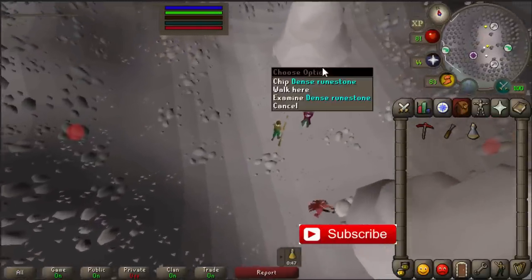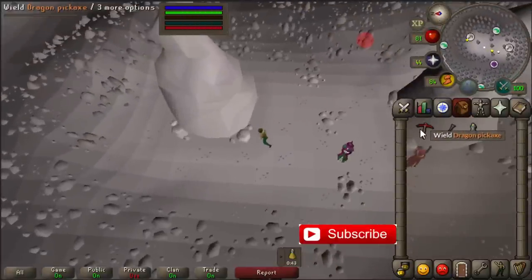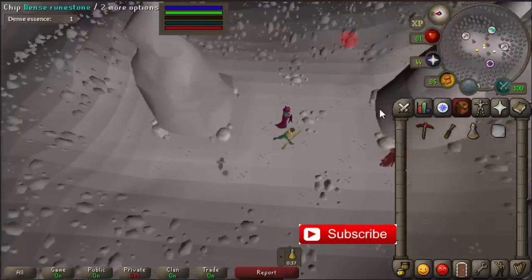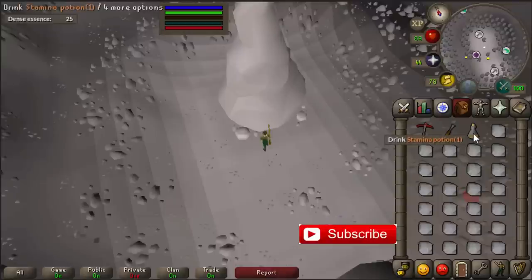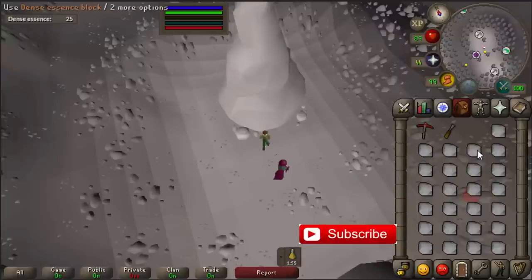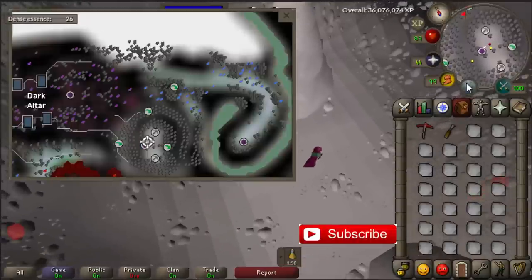We are at the dense runestone now. We have to mine them — that's why we need a pickaxe and a chisel. Mine until you have a full inventory. When you have a full inventory, drink your stamina potion, drop the vial, and get another dense essence block.